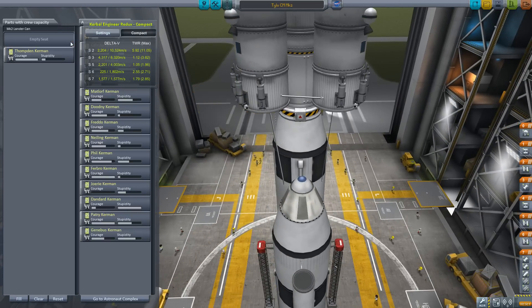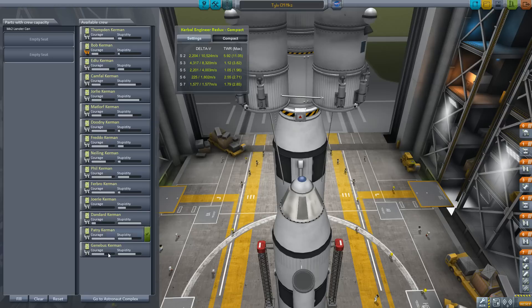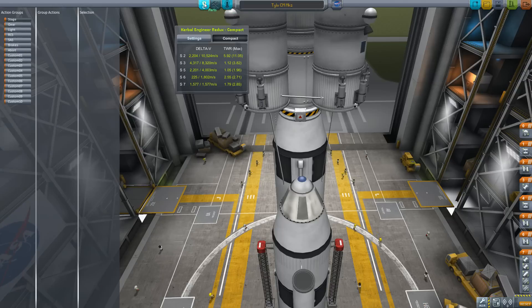We've got to change the crew out. I can't remember who we had last time, but let's see — Fredo. I just like that name Fredo. And Fredo and Furbo. How about those two guys? Both relatively courageous and not very stupid. That should be a pretty smart crew right there.